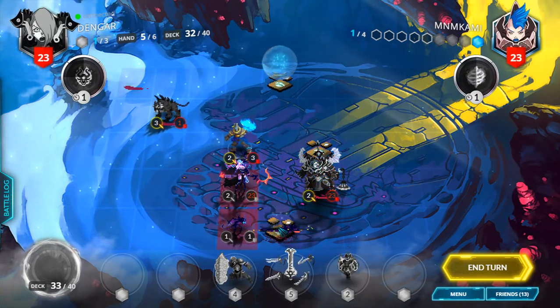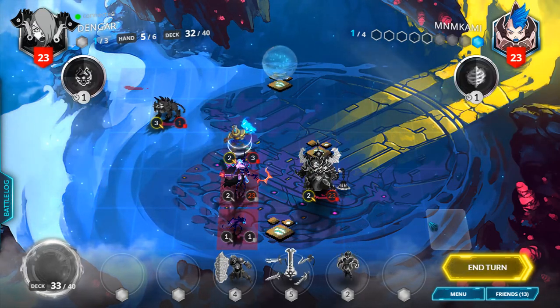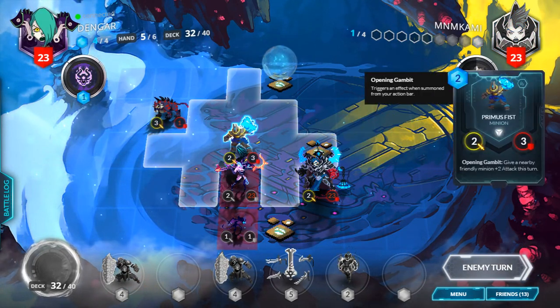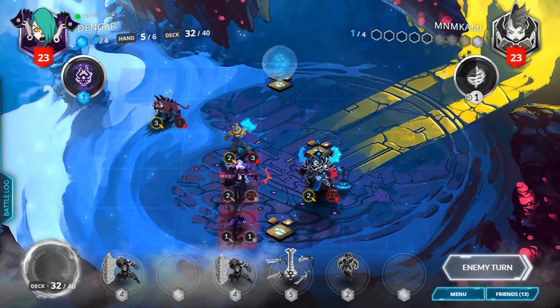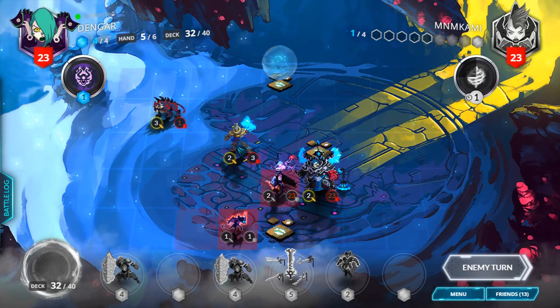We have some board presence, and I'm not gonna attack into him, because I want him to waste the turn dealing with this guy. But needless to say, if he does end up summoning a Black Solas, we might be in some trouble, because I've mulliganed away all my answers for that card in hopes for a better early game.